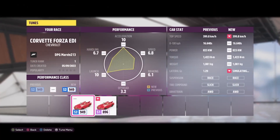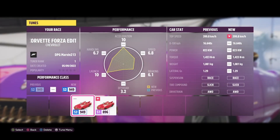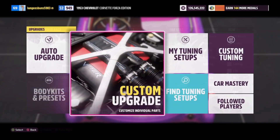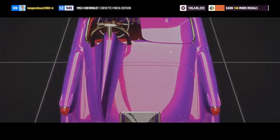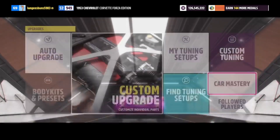To start, go and make sure you have the Chevy Corvette Forza Edition, and you're going to want to make sure you have a good tune on the car — I'll include one in the description of this video. You should also make sure you upgrade everything in the skill mastery tree so that you can guarantee you earn the most skill points while doing this race.